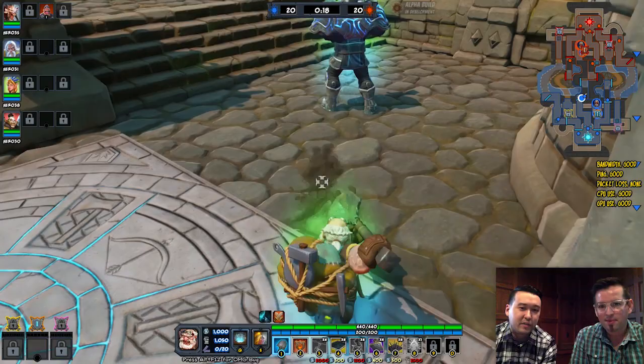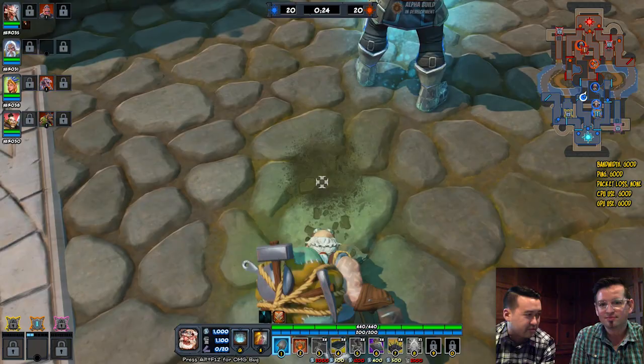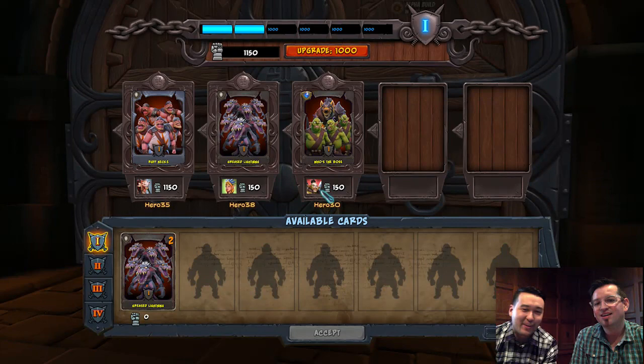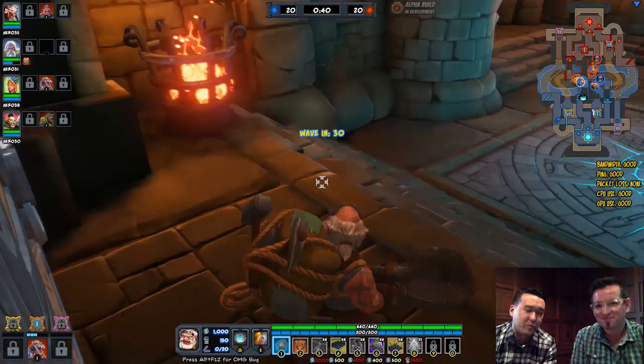But in here, you're actually playing as the Prospector. He is actually one of our three new heroes. We are introducing him in the closed beta, which starts on the 27th. He's awesome because you can see right here, he can actually dig these holes, and these holes can be used to help transport your friends and allies on your team to the other lane. It's amazing for mobility.